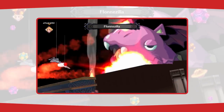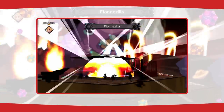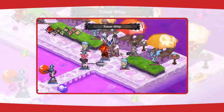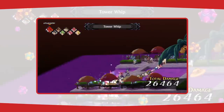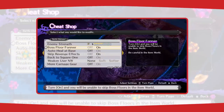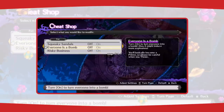Ever wanted to deal a million damage while riding on a skeletal dinosaur? Well, now you can. Want to pick up a whole slew of allies, throw them across the map, and then smack an enemy with them? You can do that too. Miss cheating your way through a game? Just visit the cheat shop. But that's just the tip of the iceberg — or netherberg, as it were.